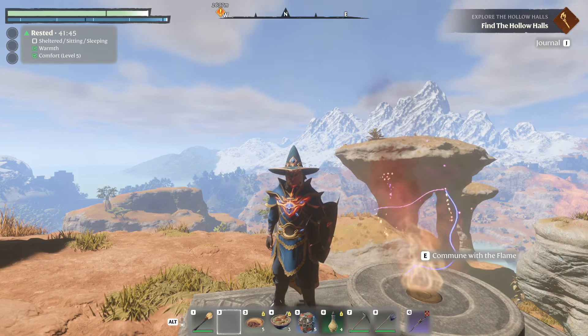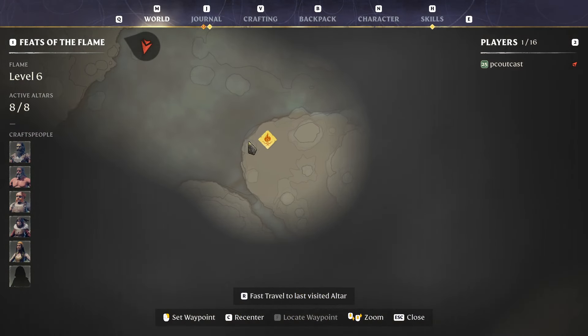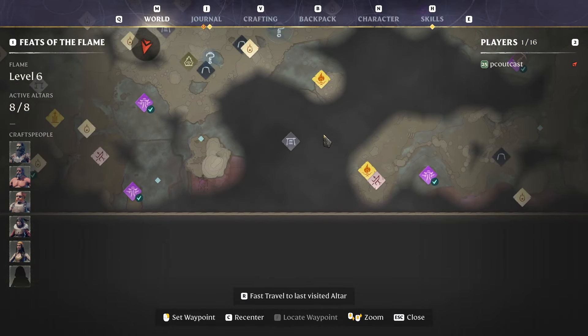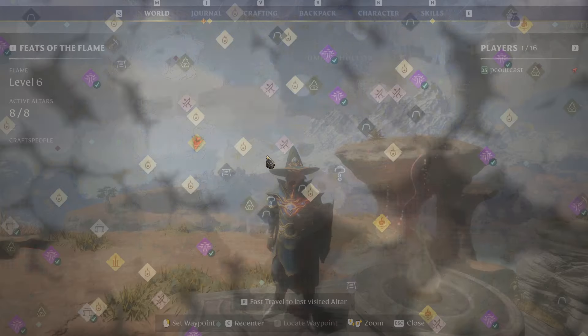Welcome back to Mage in Enshrouded. I did some research and found there is a gold chest right here, which is north, slightly northeast of the Sun Temple - the last Sun Temple base I think we haven't gotten to yet - and southwest of this shroud route. It spawns really good stuff. I'm going to show you how to get there from here. Here's our flame altar at the top of the southern part of the Pillars of Creation.